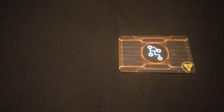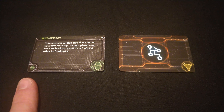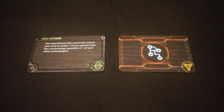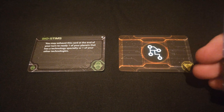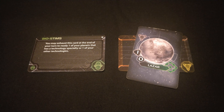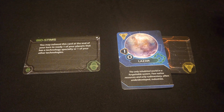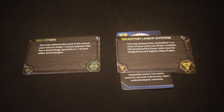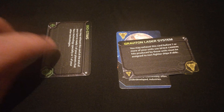Moving on to the second green technology: Biostims. This one requires a green technology already built. It reads: you may exhaust this card at the end of your turn to ready one of your planets that has a technology specialty, or one of your other technologies. So for example, if you've exhausted a planet like Lazar for its yellow discount, you can exhaust Biostims to unexhaust it. Likewise, you can unexhaust a technology — like Graviton Laser System, which you exhaust before using space cannon so hits have to be on non-fighters. If it's exhausted from a previous combat, Biostims readies it again for another fight.